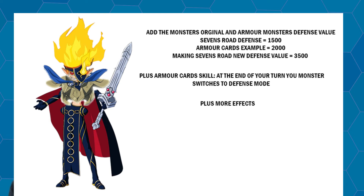Much like how maximum monsters can't be destroyed by traps, these armor monsters would also be given some form of immunity, plus the ability to switch your main monster into defense mode at the end of your turn. This allows you to still use Sevens Road Magician's effect and attack with it, while also securing yourself for a safe turn — after you attack, you go into defense position and take advantage of that added defense value. The main gimmick is protection: your opponent would first have to destroy each piece of armor before destroying Sevens Road itself.